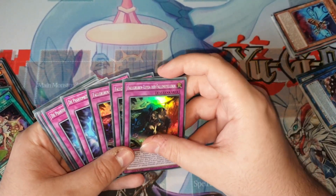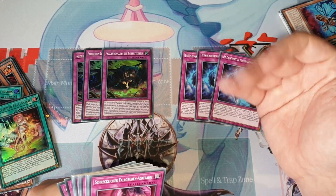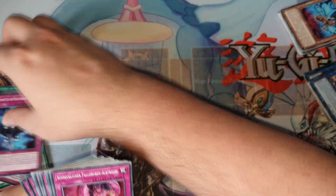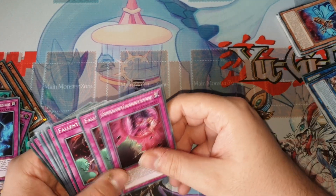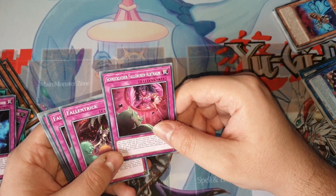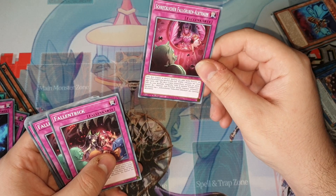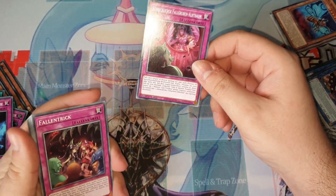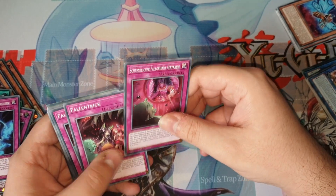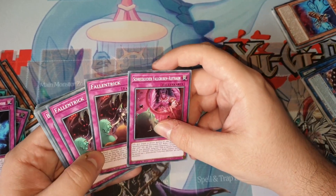Now onto the trap cards: I play both summon traps at three, which are very important — especially the searchable one — to trigger Sera and stuff like that. I don't think you should play those at less than three, especially in the structure deck only version. Then I play one copy of Terrifying Trap Hole Nightmare as a one-off because I was at 39 cards and needed one more. It's not a Trap Trick target at one copy, and I don't feel like going to 41 cards, so it stays at one for now.